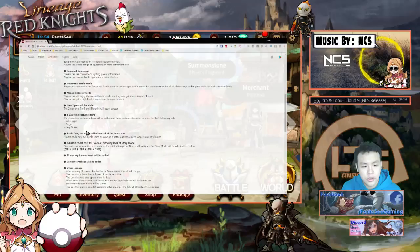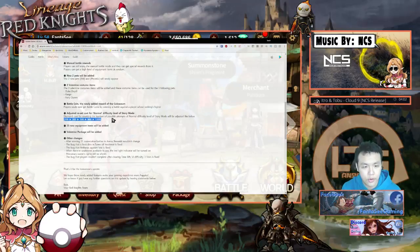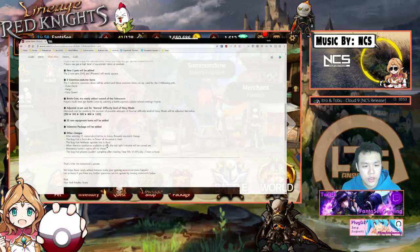Adjusted reset costs for normal difficulty — the number of possible attempts in normal mode will be adjusted. I don't think anybody actually does this, it's way overpriced. 23 new equipment items will be added, this is for hard mode — pretty pay-to-win. And then there's a Valentine's package.